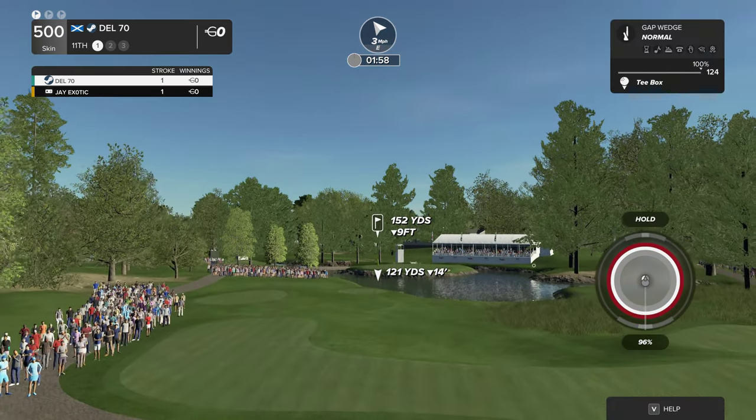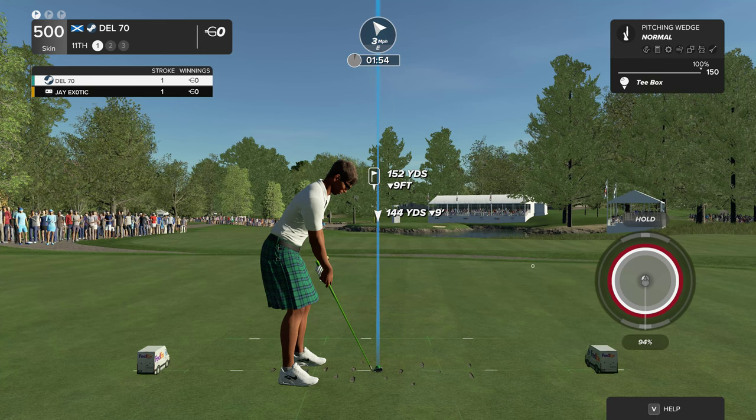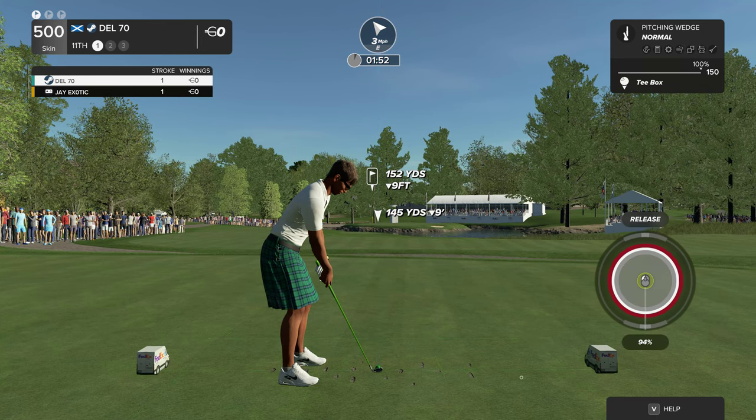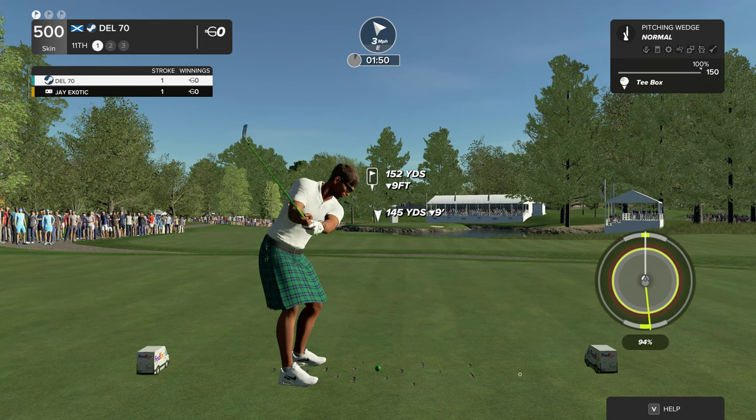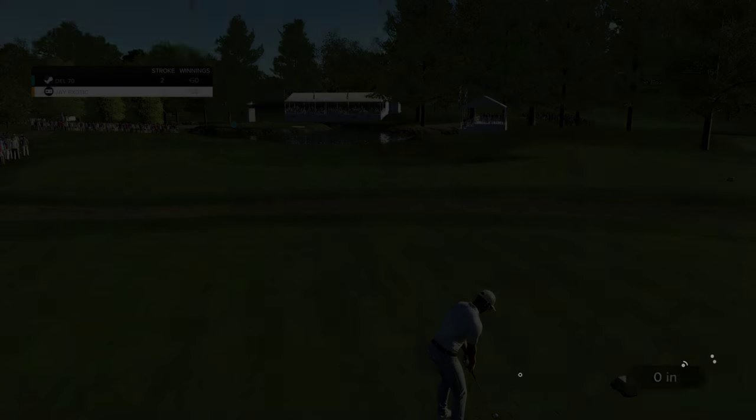Hello and welcome to you. My name is John and I'm pleased to join you here with a little bit of PGA Tour 2K23 action. Today we play for a lot of money — three hole high roller skins match, 500 coins per skin. Let's do it.